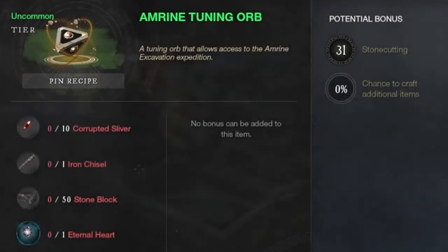You get one Amrine tuning orb from your main story quest, but if you've already used it, you can also craft an Amrine tuning orb at a stone cutting table using the ingredients on the screen. So once you meet the requirements, go ahead and enter the dungeon.